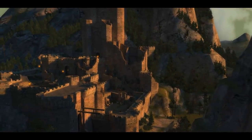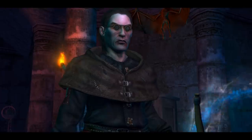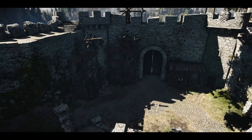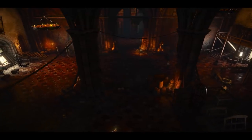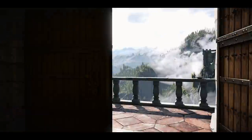The Kaer Morhen scene in the video game is in the prologue of the first Witcher game, where players must defend the stronghold from the attack of Azhar Javed and the Magister. In Witcher 3, the dreaded Wild Hunt attacks and lays siege to Kaer Morhen in an attempt to kidnap Ciri. Players are also able to explore the keep's surrounding regions and dig deeper into Witcher history.